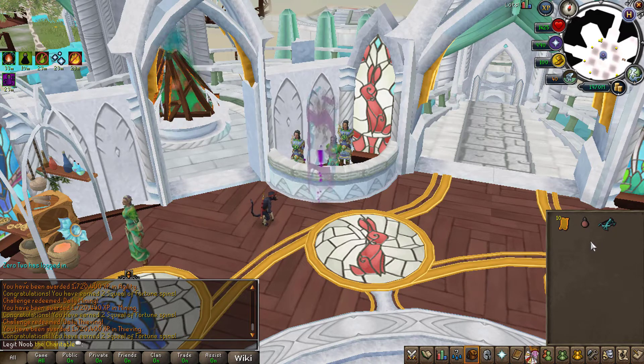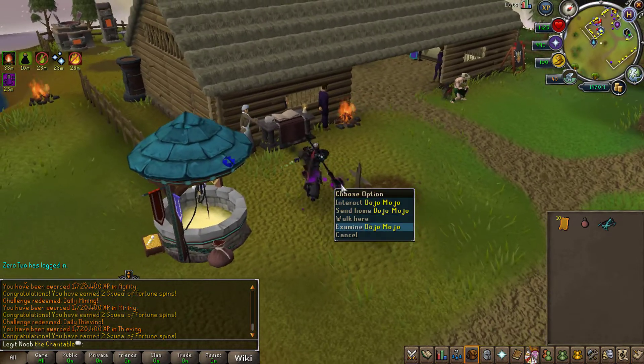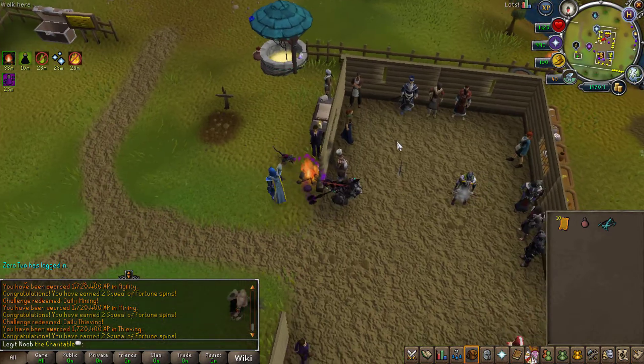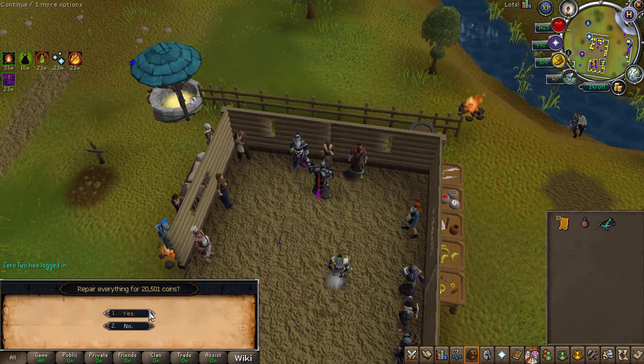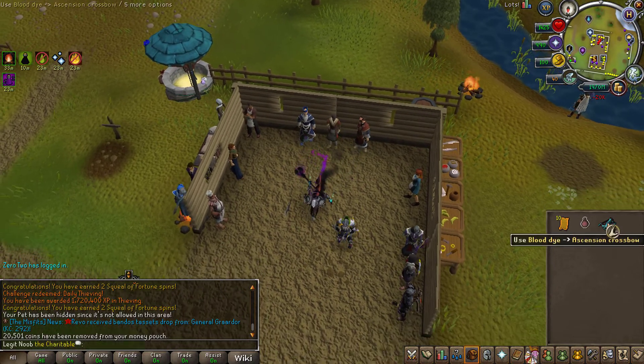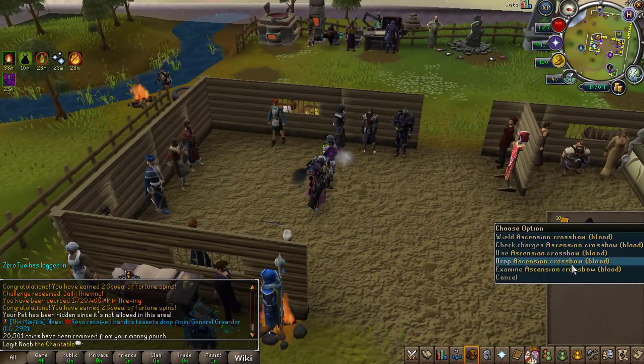Before applying the dye I need to repair the Ascension crossbow, so let's go to Bob real quick. Also got my Dojo Mojo following me right now — so excited we actually got it. Repair all done for 20k, not too much. Using the Blood dye on the crossbow — yes I'm sure — and now I can augment it and put some perks on.